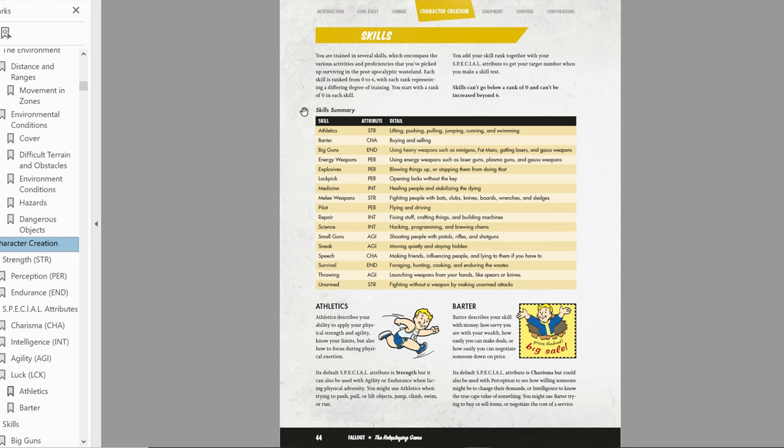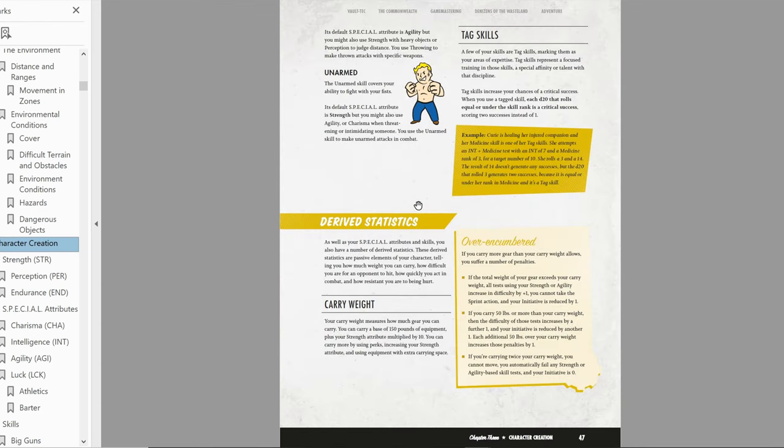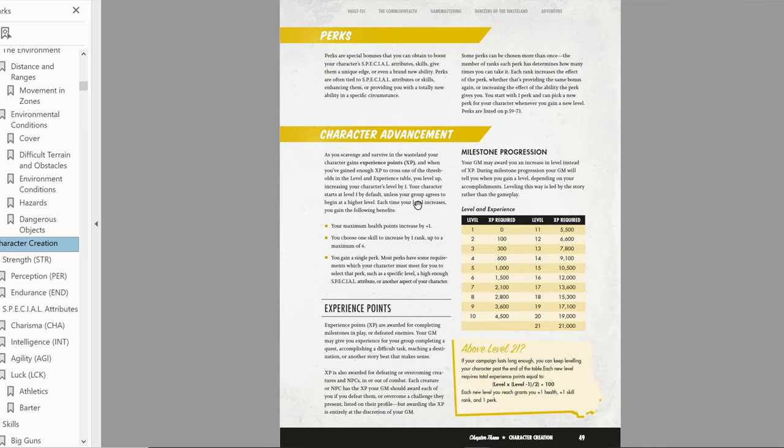You get a nice blurb of what each skill entails, which is always nice. Then we have our derived stats — things like hit points, your defense, and any resistances you have. And my favorite thing about this entire book is the perks. There are just as many perks as in any of the Fallout games — there's seriously a ton, which is really cool.